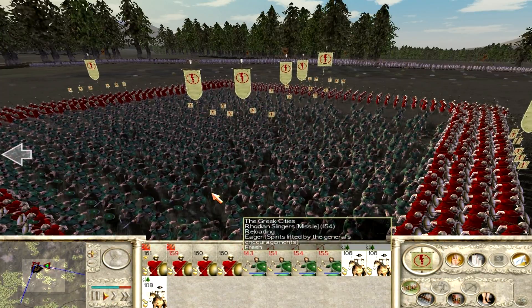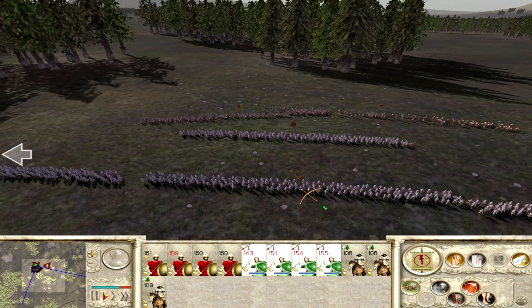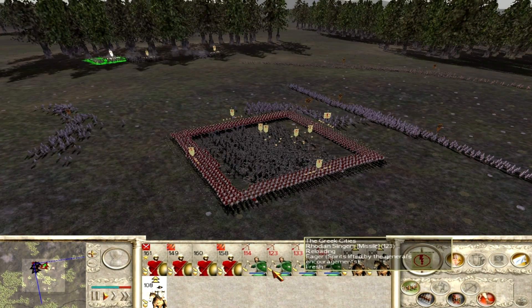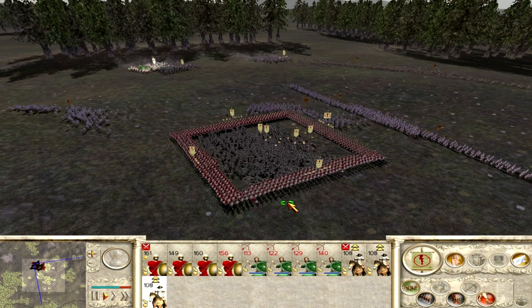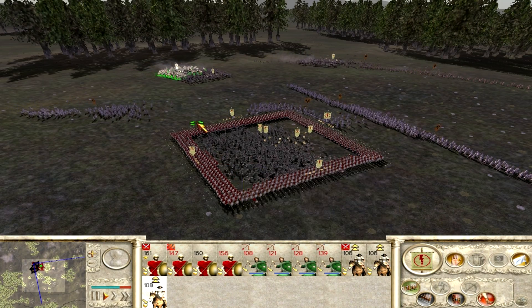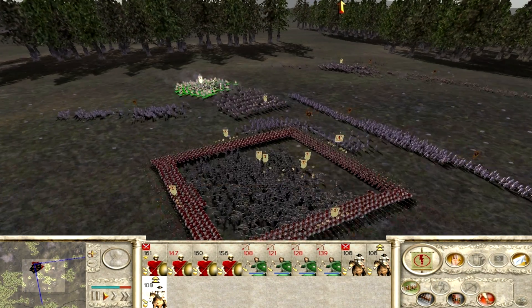Here are the swordsmen of my opponent, and as they approach my Slingers open fire, which is exactly what I want. My enemy attacks my Noob Box and I am ready to reveal my hidden cavalry. I attack the enemy archers with one of my units and quickly route them. I perform a hammer and anvil on a swordsman unit, which I am able to route, and I order my last unit of cavalry to attack another swordsman unit so that they can keep them away from the rest of my cavalry.